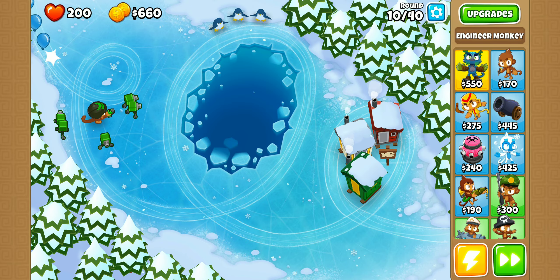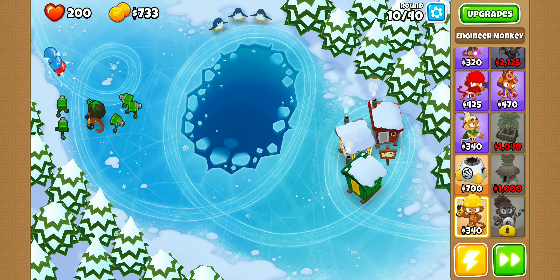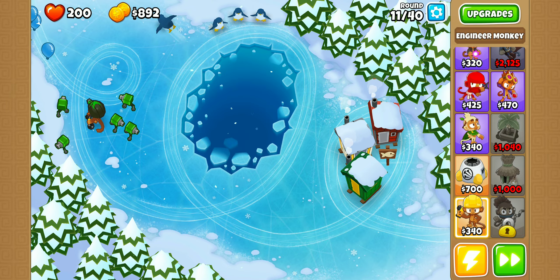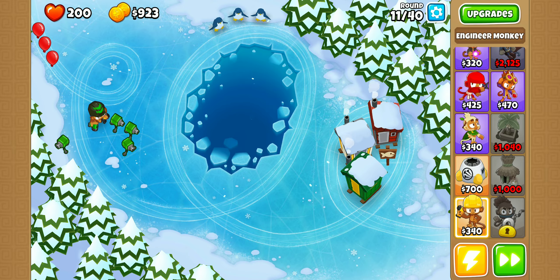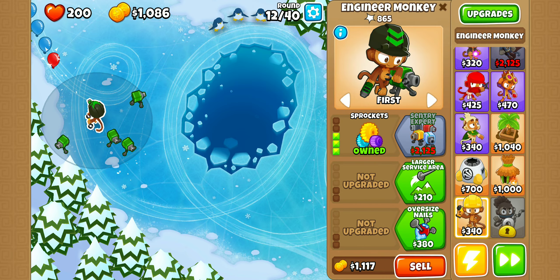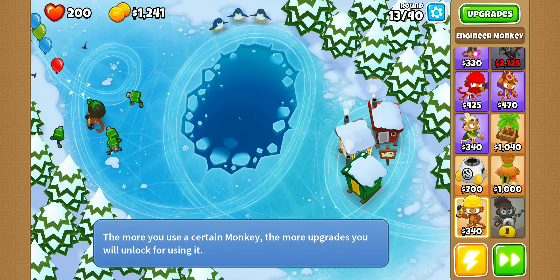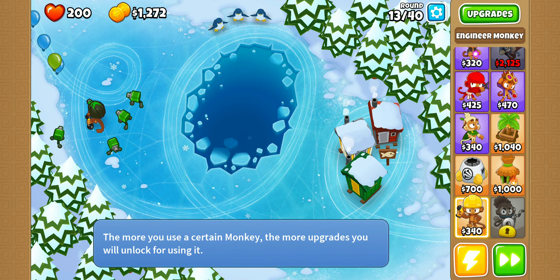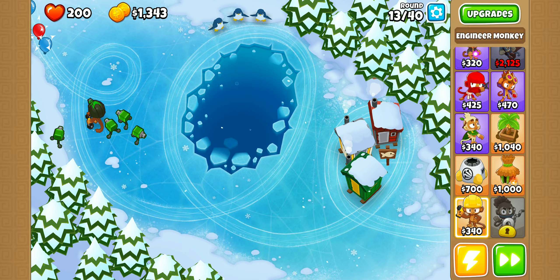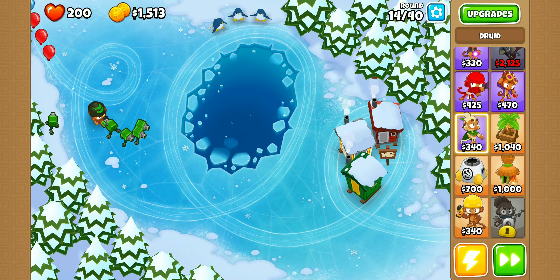Right now I have the Engineer Monkey placed down. Like I said, it's one of my favorite guys. My strategy is to place three Engineers and max them up to the fourth level on all paths. Then I'll save up and fully max out one of them. After that I'll place down this guy right here, which is actually really good.